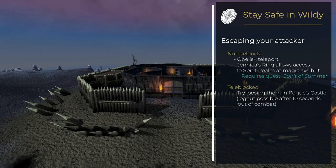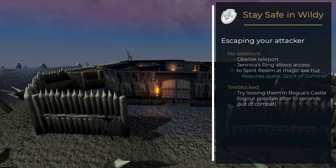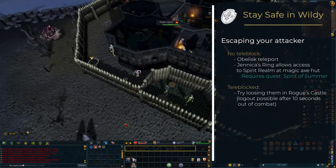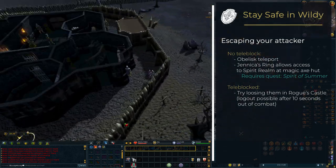If teleblocked, however, you could try to run into the rogue's castle and strip your pursuers off, followed by logging out as soon as you can. This requires you to be out of combat for at least 10 seconds.